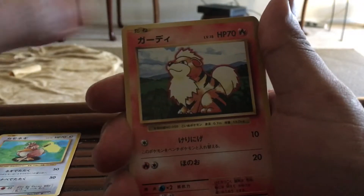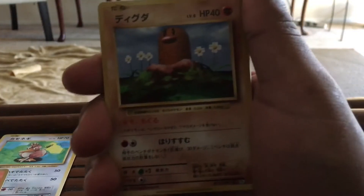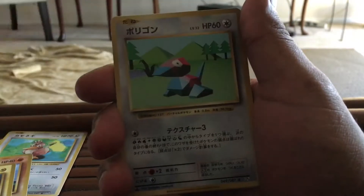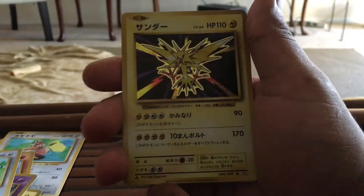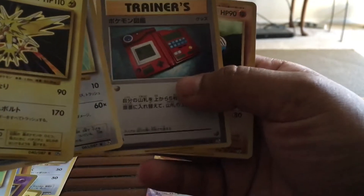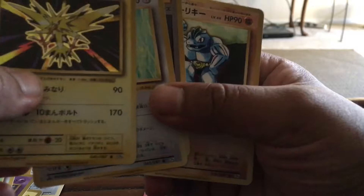We got Voltorb, Growlithe, we got Diglett, Magnemite, Drowzy, Porygon, and Zapdos Holo. And then we got Raticate, Pokedex, and then a Machoke.